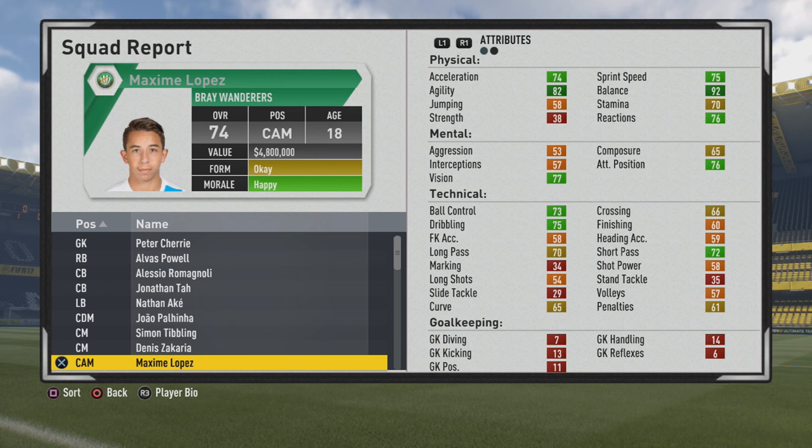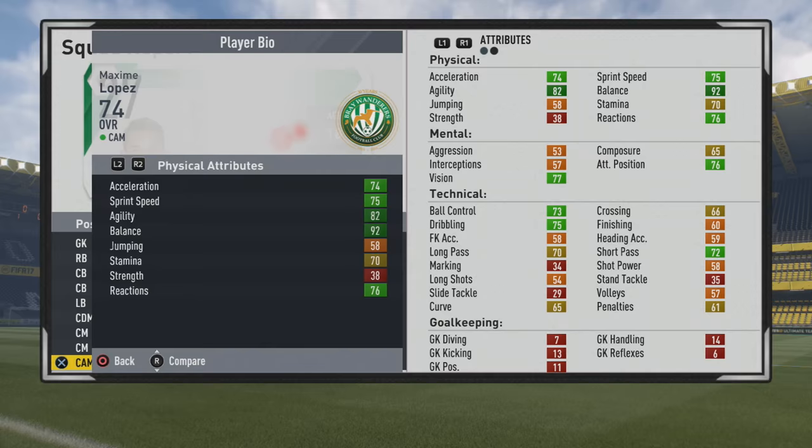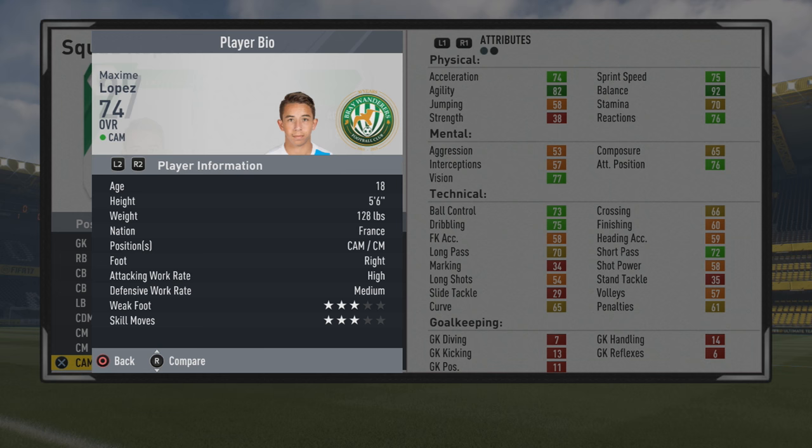Welcome to this player review. I'll take a look at Maxime Lopez, the 18-year-old center attacking midfielder — a 74 overall. Really nice stats from the start, a very agile player with high balance as you can see. Take a look at the play information: five foot six, plays at center mid, right foot with high-medium work rates.